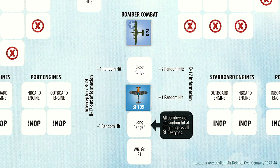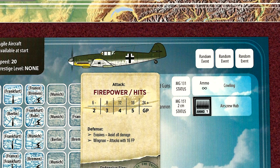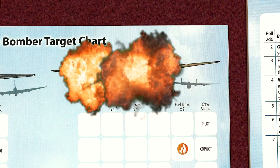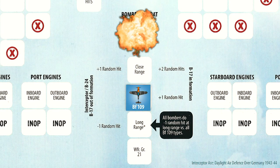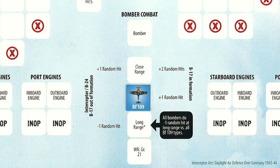Lieutenant Meyer closes to medium range and will use his reflexes skill to get in another early shot. He settles in, aims at the airframe, and fires away. The bomb bay is hit and the bombs are detonated, destroying the B-24 in a massive fireball. Thanks to Lieutenant Meyer's reflexes, the bomber is unable to return fire and he escapes unscathed.